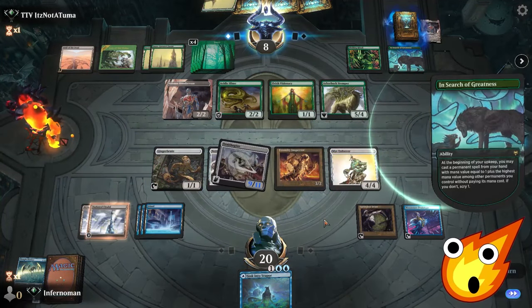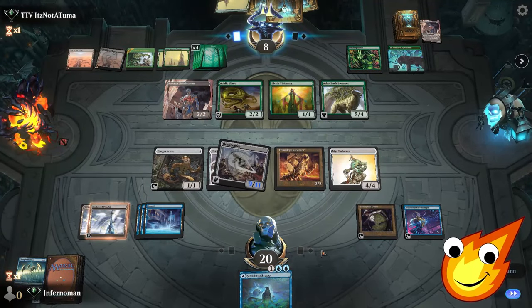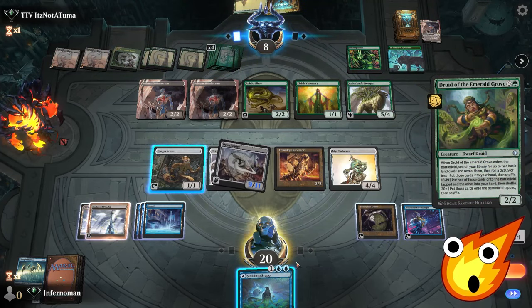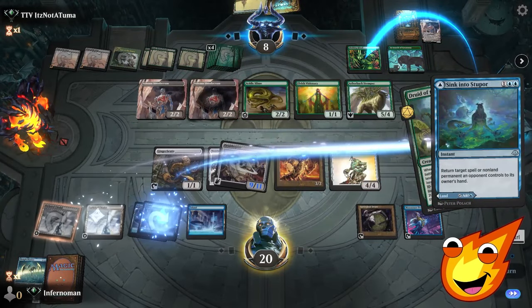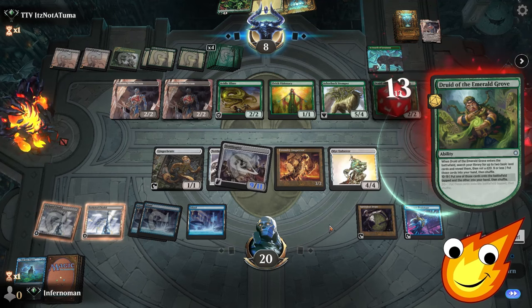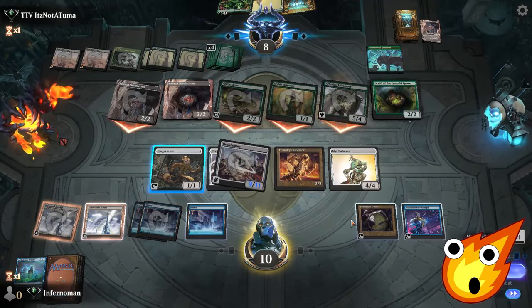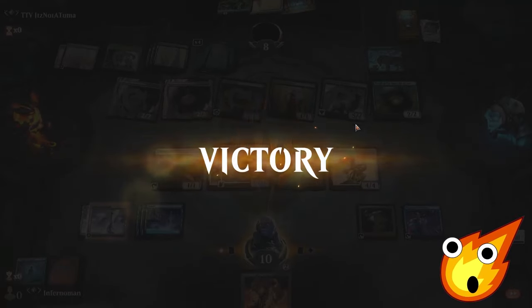Nothing here can actually stop us with reach, so we should be able to swing in no problem, pushing them down to eight. We're a turn away from victory. Our best bet is to bounce away that Birthing Ritual. Another Solemn Simulacrum — we need to go full control for a moment. This is now where we bounce the Birthing Ritual. They don't get a trigger off of that. Druid goes down. They roll the dice either way — but that's not enough. Down to 10. Desperation swing, no blocks — here we go, and victory!